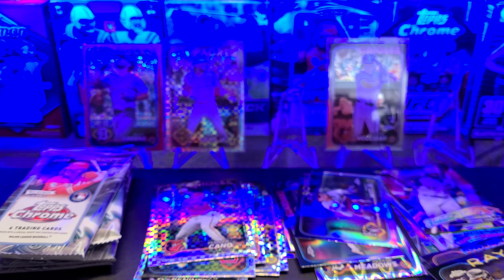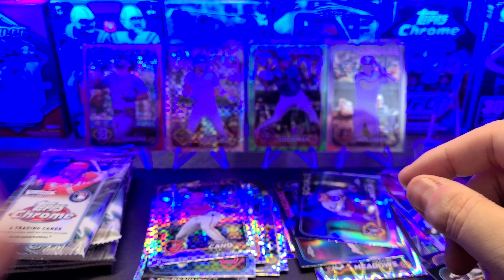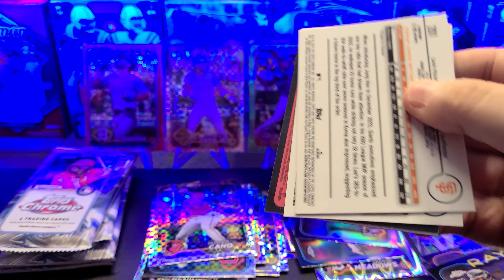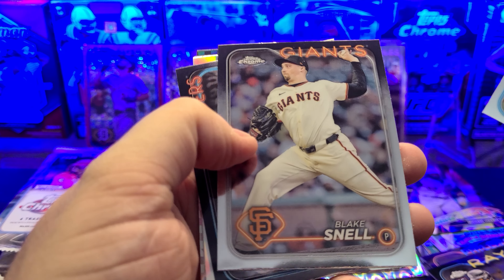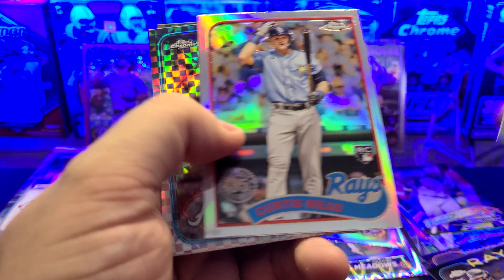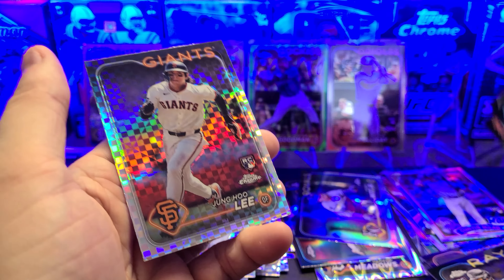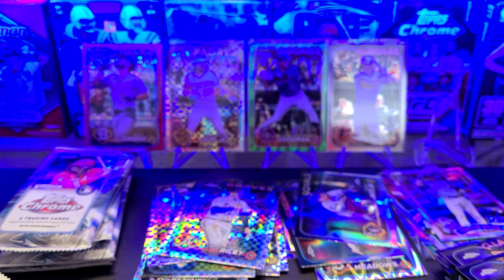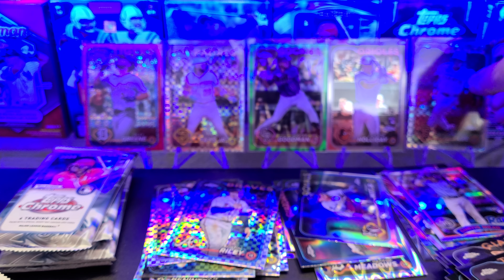This rip is already better than the last three combined and we're only a few packs in. Hunter Goodman, Green Wave — boom, definitely sleeve worthy, especially after how these have been going. Blake Snell, Teoscar Hernandez, Curtis Mead, Austin Riley. And ooh — Jung Ho Lee on the X-Fractor. He actually sells, believe it or not. He's exciting and fun to watch and people like that.